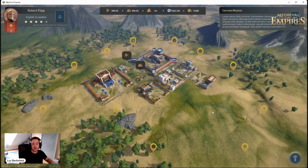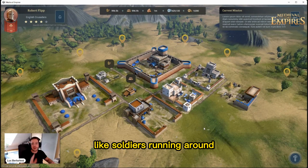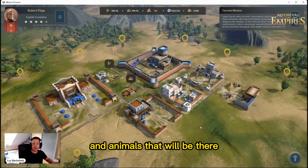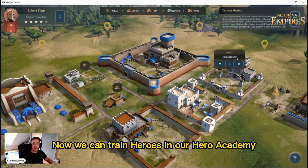The textures have been updated and we added some highlights with some birds. There will be more animations like soldiers running around and animals, so it will look more authentic to a city.